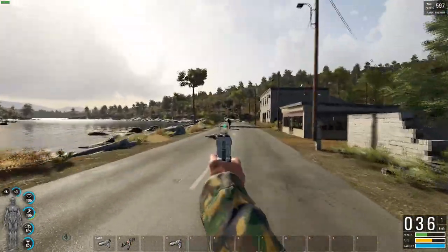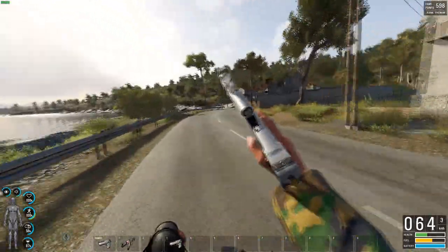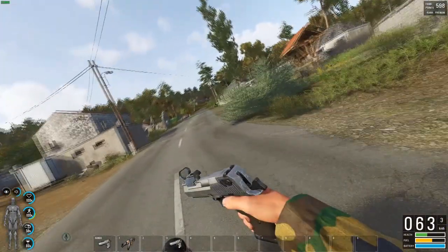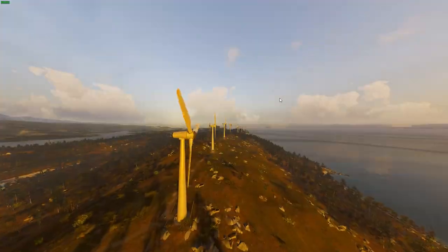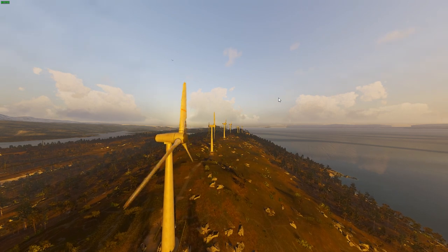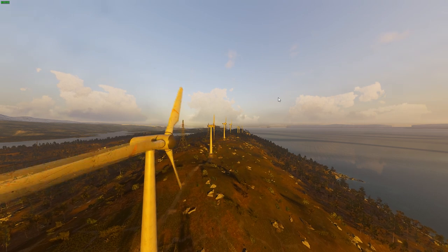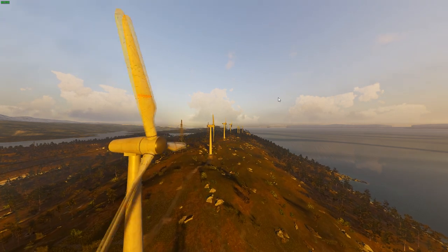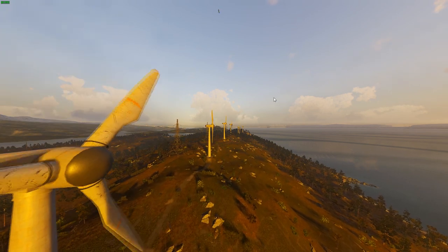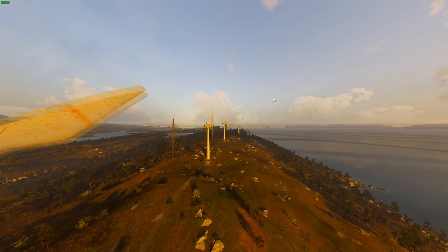One more thing you can add to a quick slot is your handgun, so you can shoot while driving. That will help you kill enemies on foot, make a drive-by, or defend yourself if another team is attacking you with a car. That's all the tips for today — thank you for watching. If you like the video, like it and subscribe, and see you in the next one.